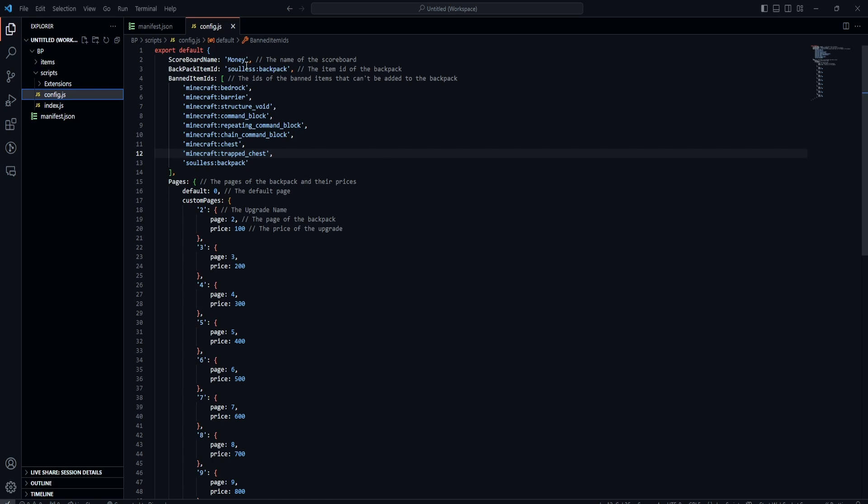The scoreboard name is what your scoreboard is called — whether it's cash, points, coins, money, or dollars. Change this to match your scoreboard name. For example, if your scoreboard is called 'cash,' type 'cash' here. We'll leave it as 'money' since that's what ours is called. As for the backpack item ID, do not change this at all — if you change it, the backpack will not work.